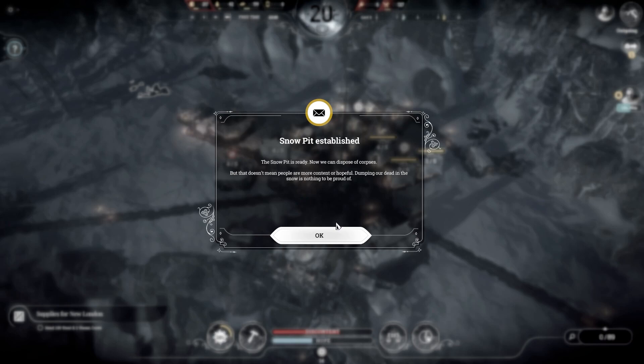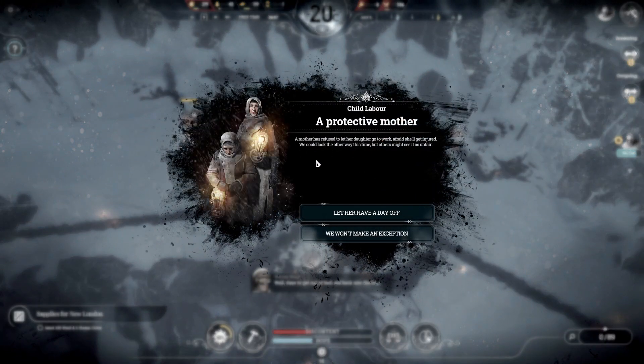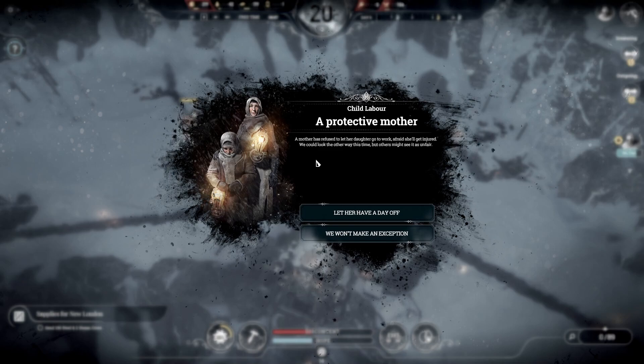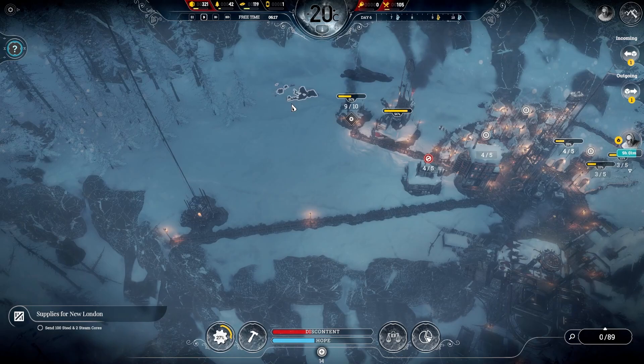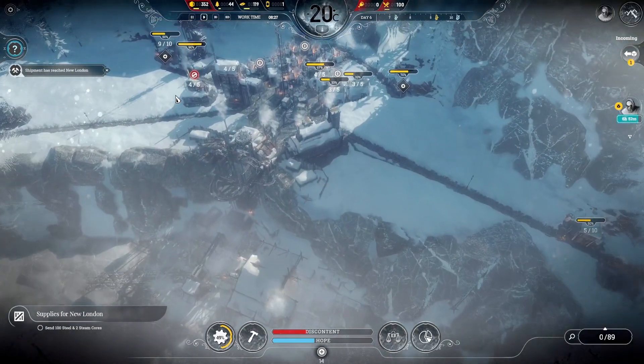A snow pit is established — now we can dispose of corpses. But that doesn't mean people are more content or hopeful. Dumping our dead in the snow is nothing to be proud of. A protective mother has refused to let her daughter go to work, afraid she'll get injured. We could look the other way this time, but others might see it as unfair. I will do it to make hope rise — I mean, she can't get hurt picking up bits of coal. I will do it.